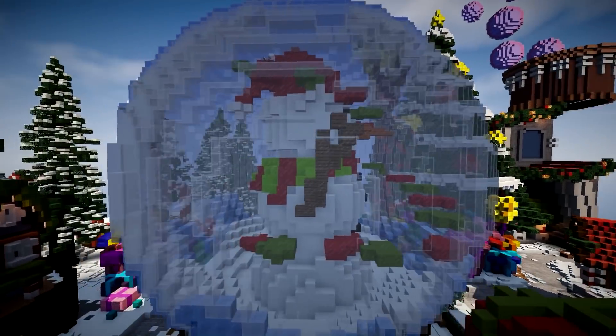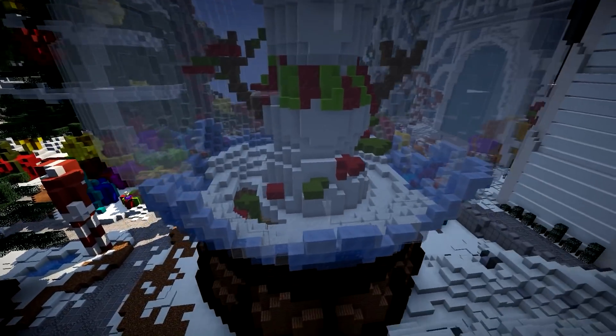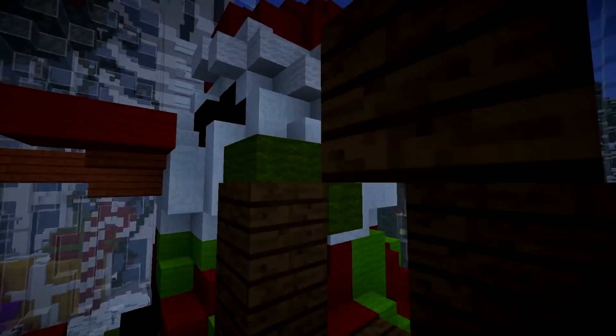This is a snow globe — snow joke! They have built a snow globe. I love the way it's kind of frosty and icy on the bottom with compressed ice. We can fly right into it and have a look at the snowman as well.